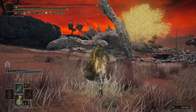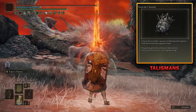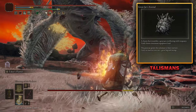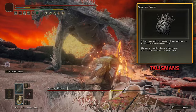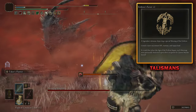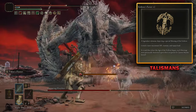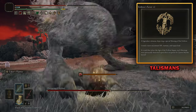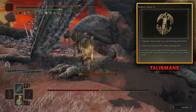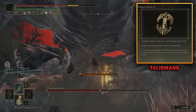For the first Talisman, we're going to have one that's extremely crucial, as it's the reason why we stay in a medium equip load, and that is the Great Jar's Arsenal. That boosts our equipment load by 19%, and it's absolutely crucial for keeping us in the medium equip load. Another Talisman that's also helping out with that is the Erdtree's Favor — I've got the plus 2 variant on this particular build. You can use any variation, whether you've got the standard one or the plus 1 version, as that will raise your maximum HP. If you remember, adding 10 extra points into Vigor would only get an additional 54 HP, but with this Talisman alone you get an additional 75, so it's incredibly more beneficial to equip this rather than putting the extra 10 points into Vigor.